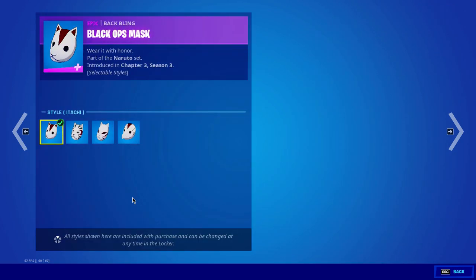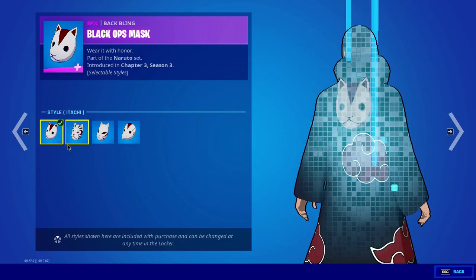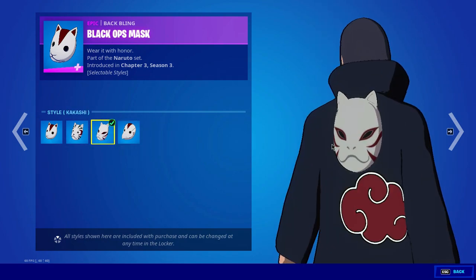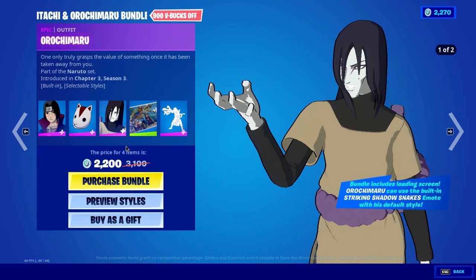Then we have his black ops mask back bling. We have four different kinds of masks that he can use as his back bling. We also have the mask of Kakashi as a back bling of Itachi Uchiha.